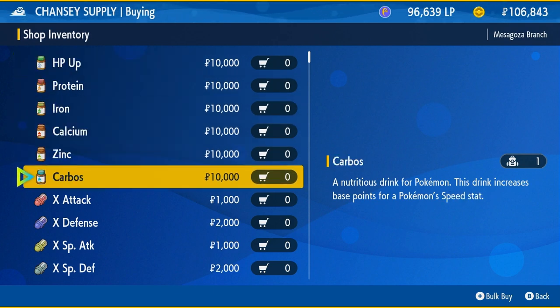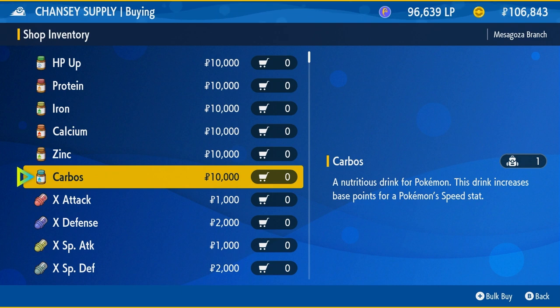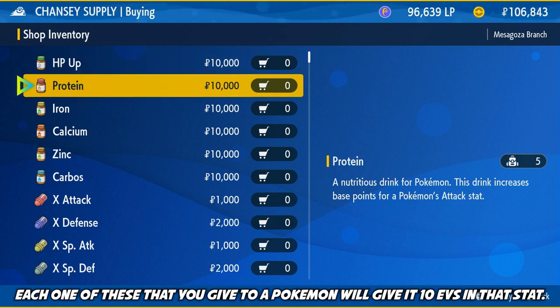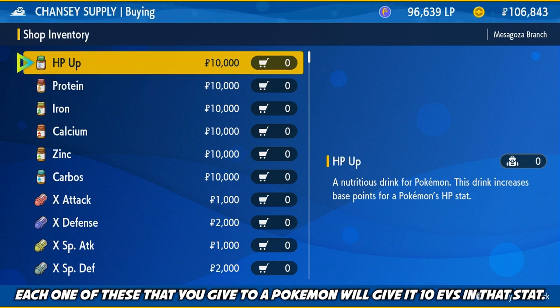They made the change in Pokemon Sword and Shield so that you can give your Pokemon as many vitamins as you want until you max out their EVs. The maximum amount of EVs a Pokemon can have in any given stat is 252, which means you need 25 of these to max out one stat, plus two EVs after that. If you have a lot of money, this is easily the fastest way to EV train your Pokemon.